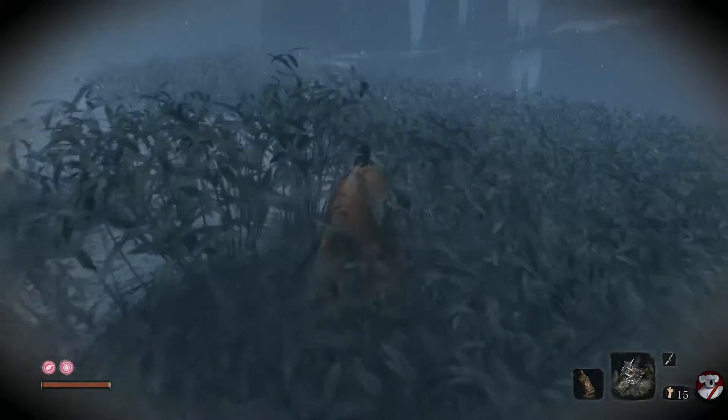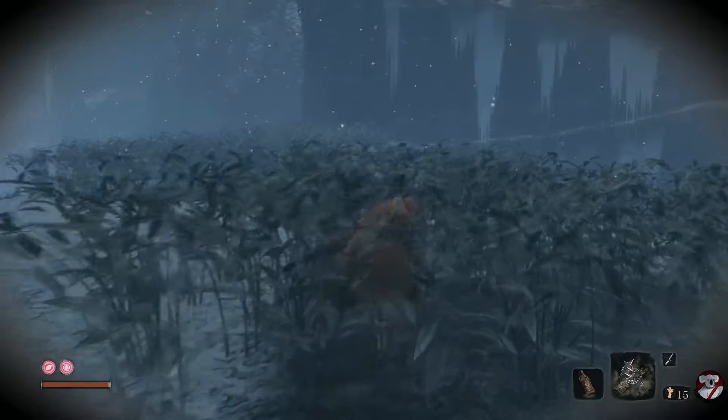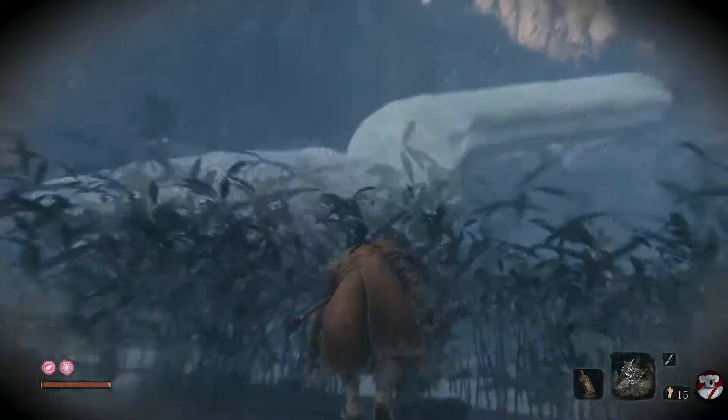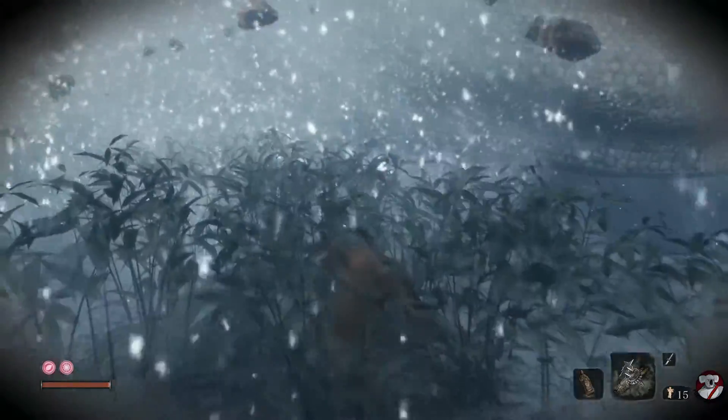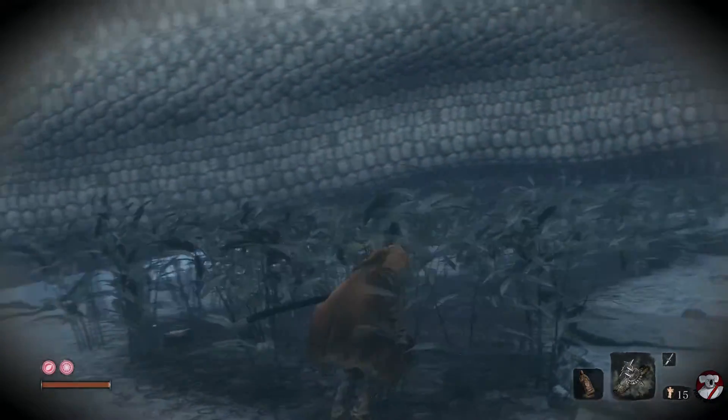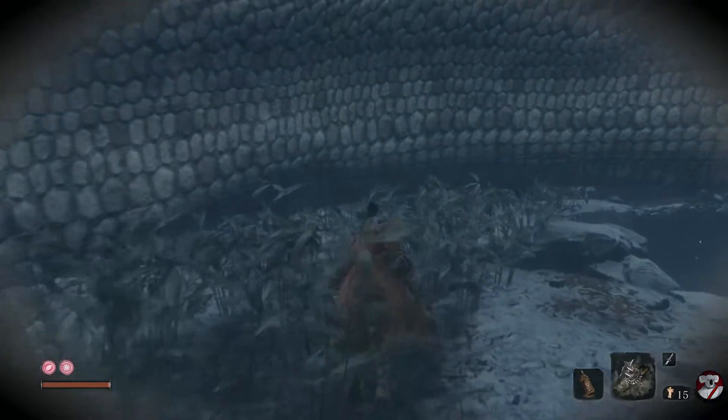Then you want to move forward through the leaves to about here. You can go a bit further, but here's pretty good. He'll come back down. Now while he's down, move again through the leaves until you get pretty close to his body. You can go under his body if you wait and time it, or you can just wait here until he goes back.